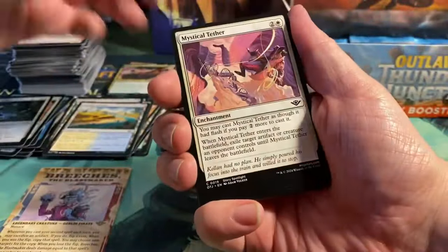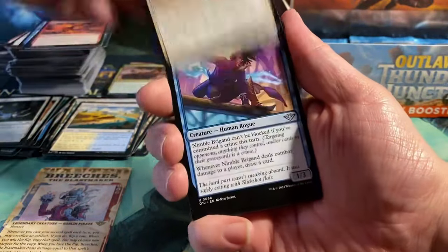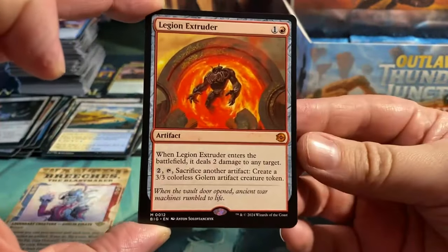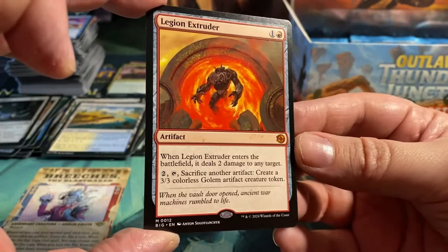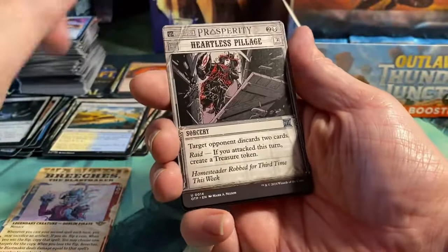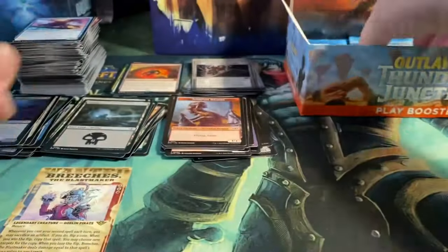Now we see some cards again that we have already seen. Take the Fall, Skullduggery, Overzealous Muscle, Demonic Ruckus, Bounding Velidar, Nimble Brigands, Pillage the Bog. Another mythic — Legion Extruder. For two it's an artifact: when it enters the battlefield it deals two damage to any target, and for two and tap, sacrifice another artifact to create a 3/3 colorless Golem artifact creature token. We have a Heartless Pillage and a foil Raven of Fell Omens, and a Scorpion Dragon token.